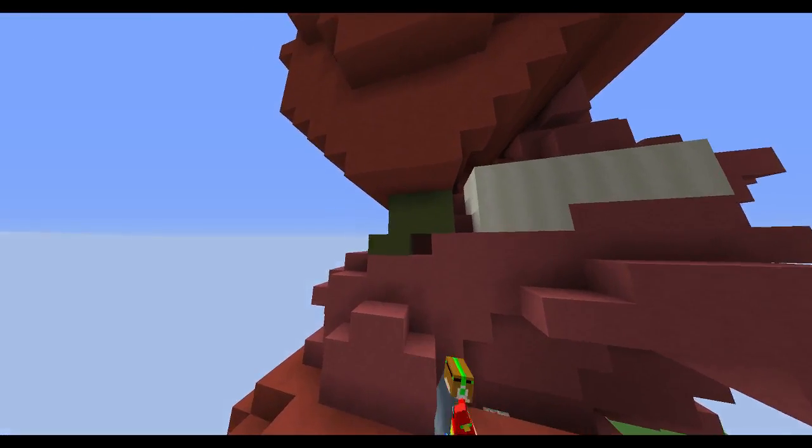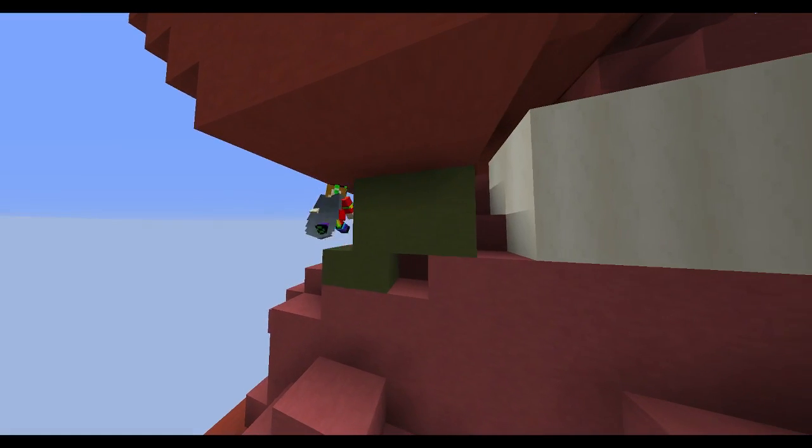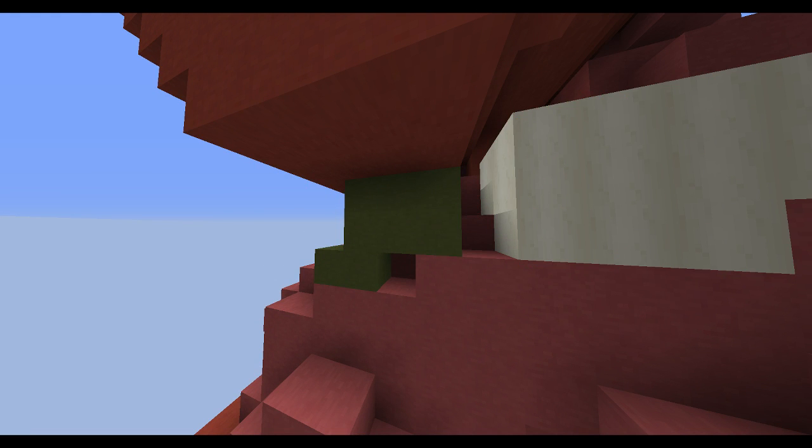Here we've got this green thing that looks like a weird eye — and yes, it's the gallbladder. The gallbladder helps with the digestion of fat and helps make bile.